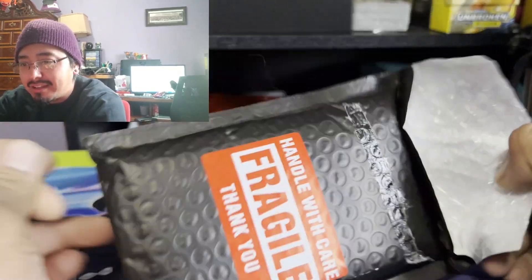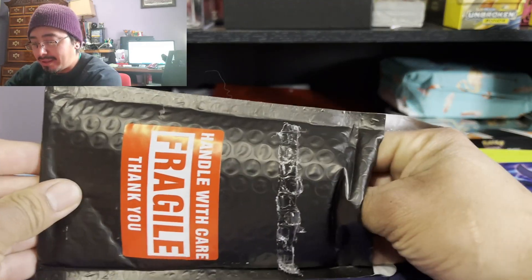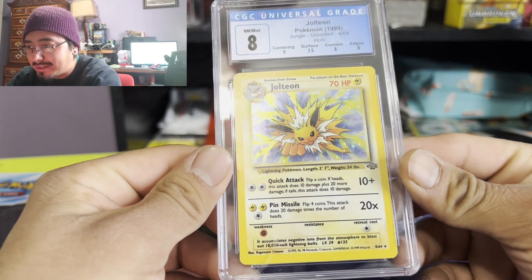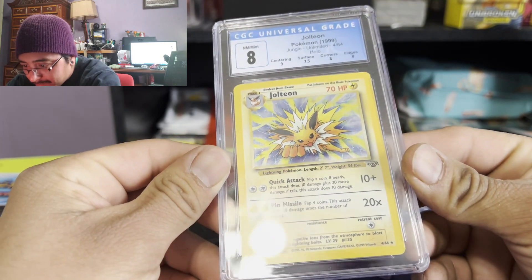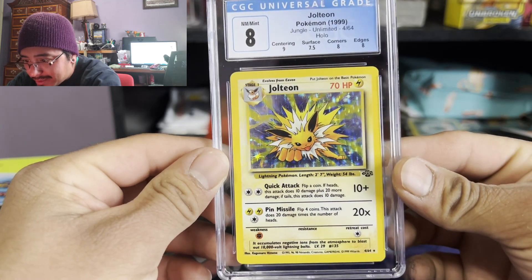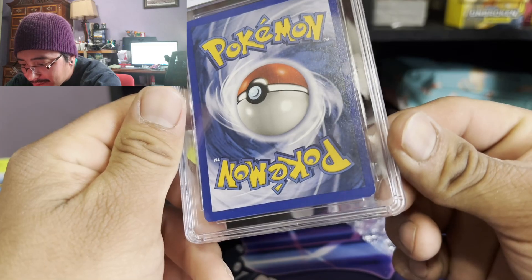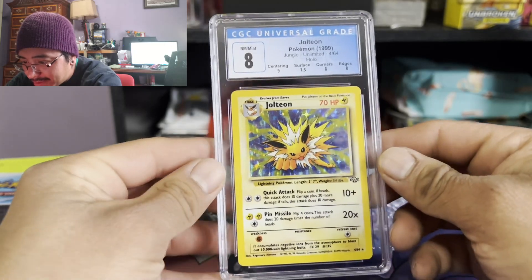I've actually been waiting for this for a while because I'm super excited. And it is an 8 — sorry. I can see a little bit of the surface scratches and stuff like that. Let's check out these edges. Yeah, there's a little bit of whitening right there, a little bit right there. A 9 on the centering though.